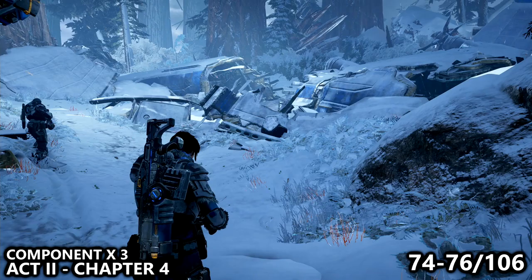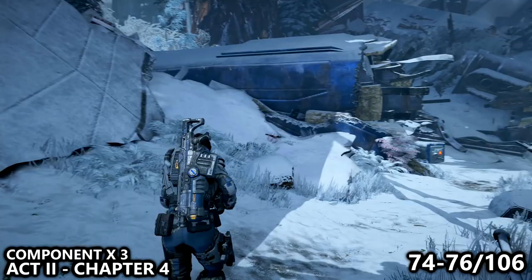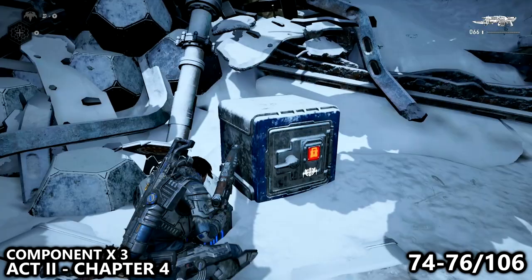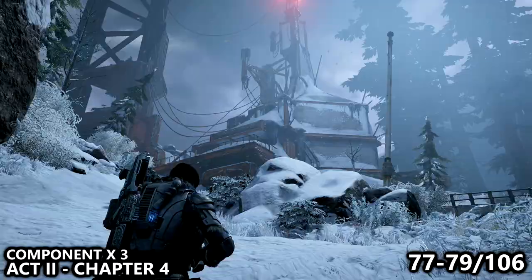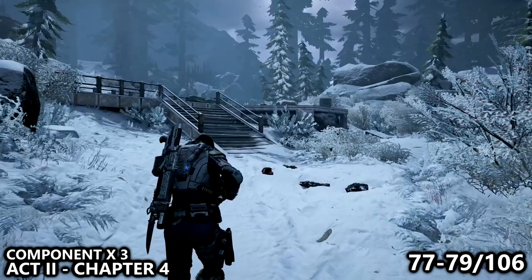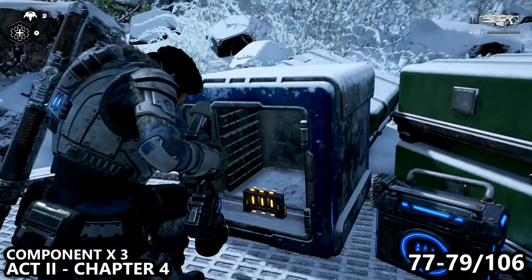We are now inside of the North Communications Tower side mission, and again your map is going to be gone. We'll locate a Condor crash, and inside we can hack a safe with three components inside — make sure you grab them as Jack will do the hack for you but won't pick them up unless you command him to do so. You'll then reach just outside of the Communications Tower. There's a staircase with enemies, and to the right-hand side it's almost like a helipad — there's a safe you can hack. Hack that safe, go inside, and find the stack of three components.